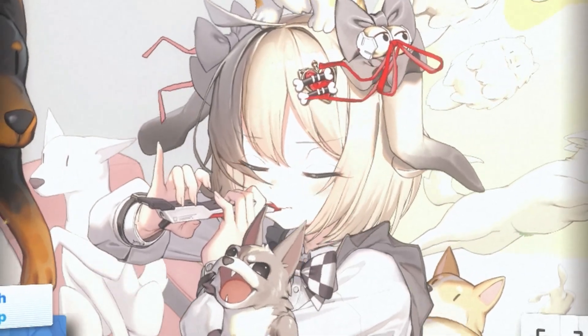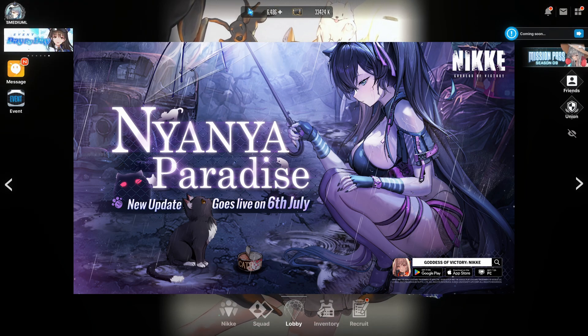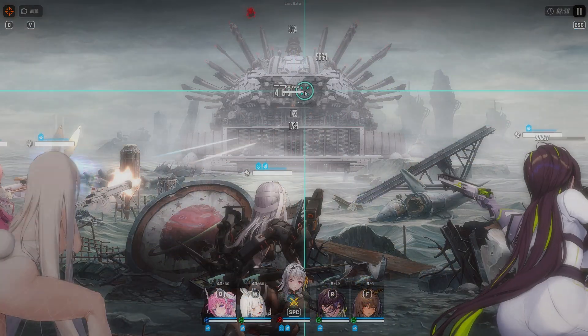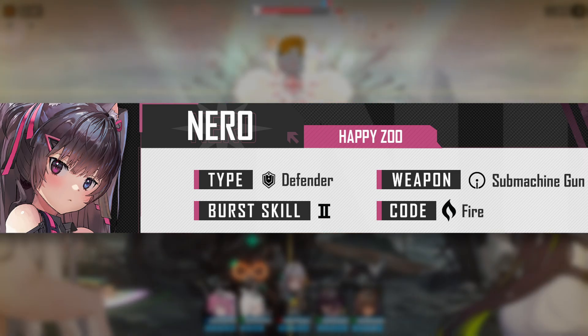Today we only have one character to talk about, and that is of course Nero. She is going to be the next character coming to the game very soon, so today we're going to be taking a look at her skills to see what she actually does and explain how her kit works. Nero is going to be a fire code burst type 2 defender, and she is also going to use an SMG.